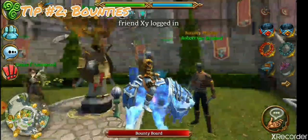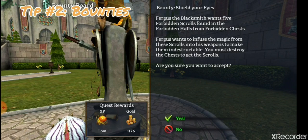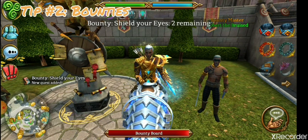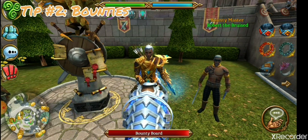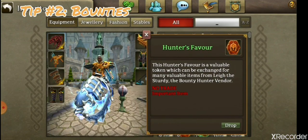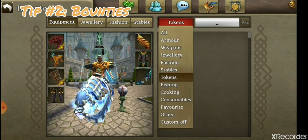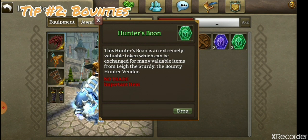To start your bounty, you talk to this pole — kind of weird — and you just accept the quest. It tells you what you have to kill and the items you have to collect from killing something. You simply go kill them, get the items, come back and return, and in return you get tokens including Hunter's Favor and others.